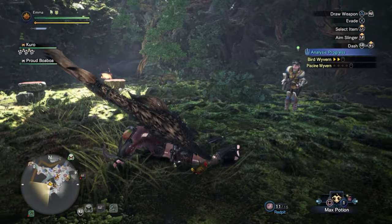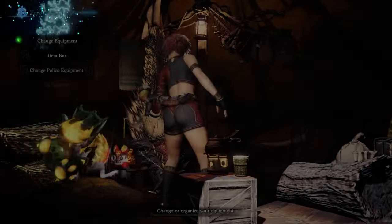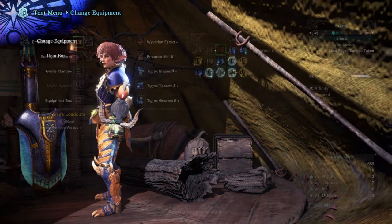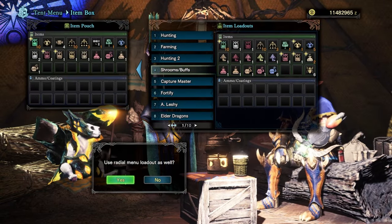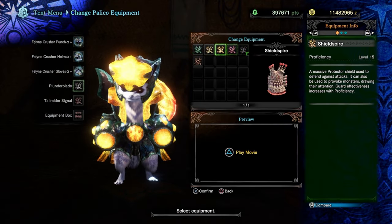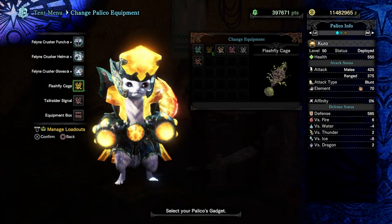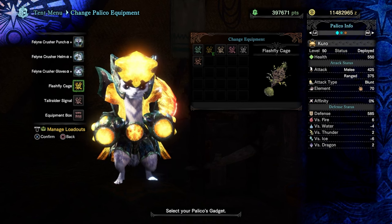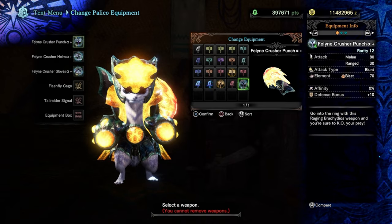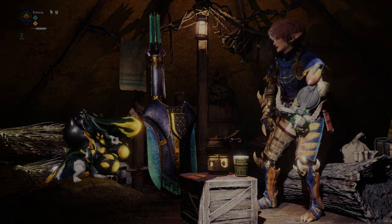I'm expecting to cart quite a lot so just be aware of that. Let's buff first. I'm going to give my Palico a Flash Fly Cage — whenever you trap a monster it increases the region level of the Guiding Lands area you're in. I'll give it the Paralyze gadget. Let's eat, get buffed, and we're ready to go.